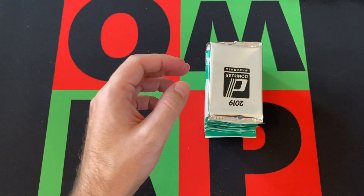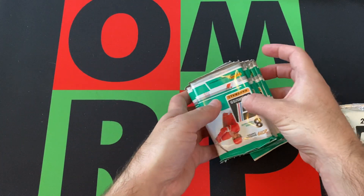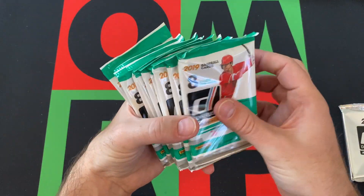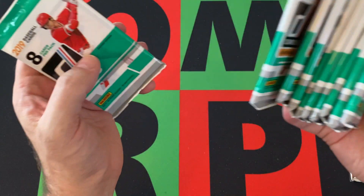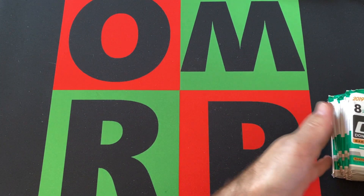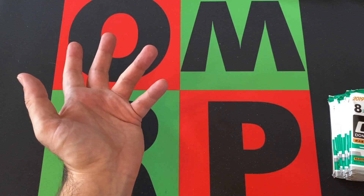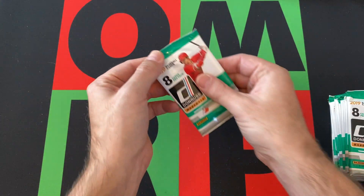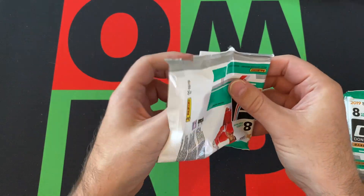Here's our bonus pack of the rapture and purple parallels, and then here are all our regular packs. So it's 10 packs and then the bonus pack — so it is 88 cards, which I thought for Donruss they do 88. But I got that 2018 that was only 56 cards so I was confused. But alright, let's dive in and see what we can find — hopefully some cool stuff.